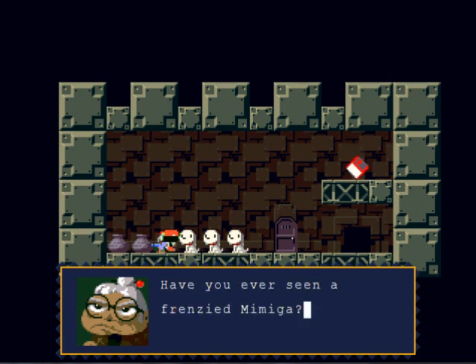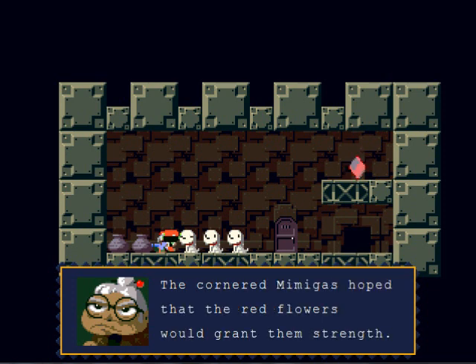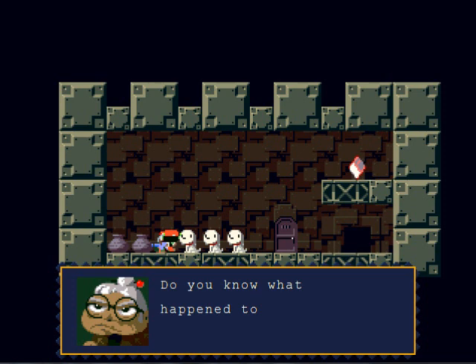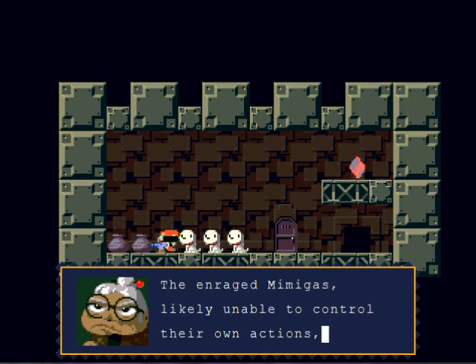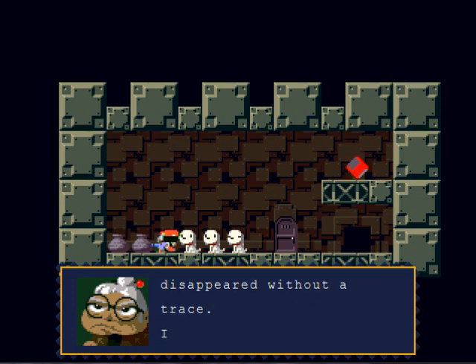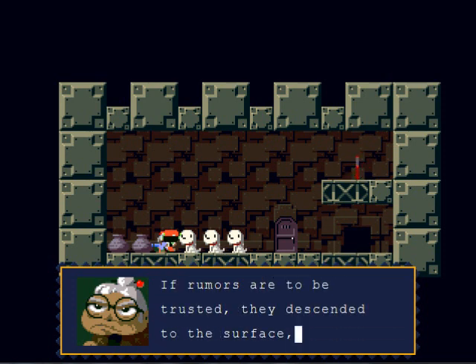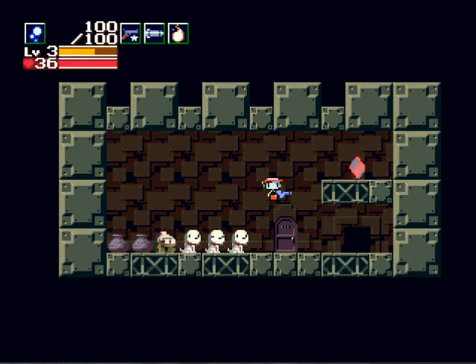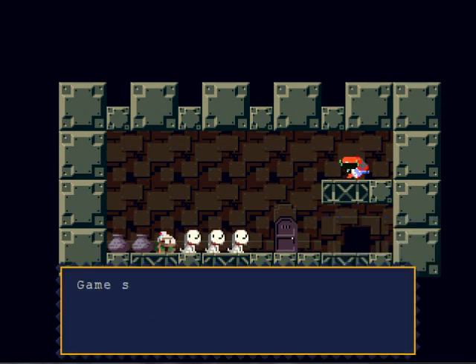Jenka asks if I've ever seen a frenzied Mimigga. Yes — those are the Rabbles and Igors you've seen around. When they eat a red flower they can't control their own actions and become quite ruthless — they don't know what they do. That's why we can't let them get the red flowers.